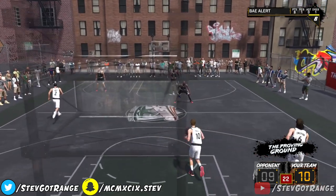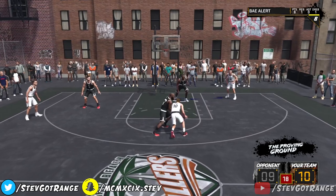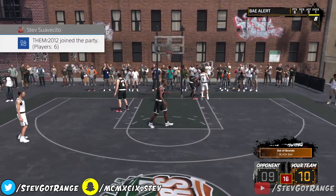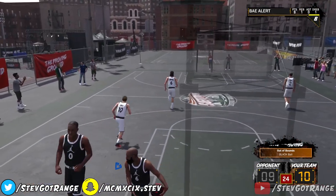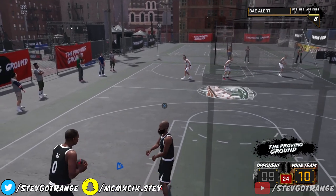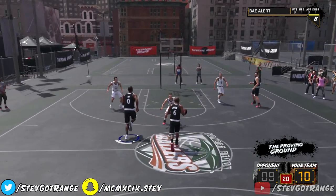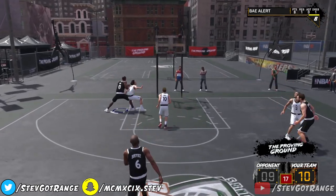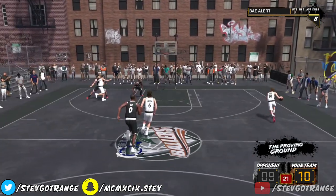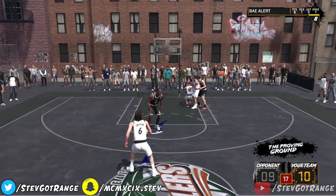That's the only thing you gotta watch out for if you plan on making the 7'3" slashing rebounder. If you try to pull somebody up or posterize somebody, just think about whether you're facing a pure defender. There may be a lot of people making pure defenders because they want the ability to steal the ball. A lot of people are putting defending as their second or primary skill, so you're gonna run into a defender once in a while.